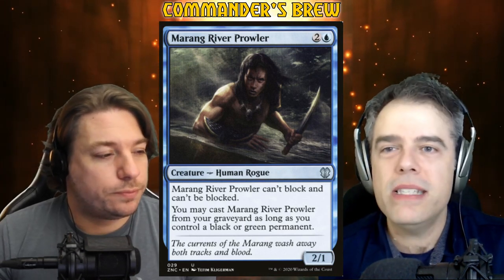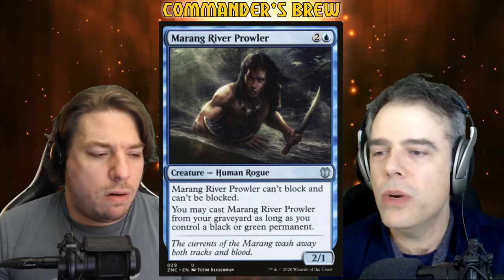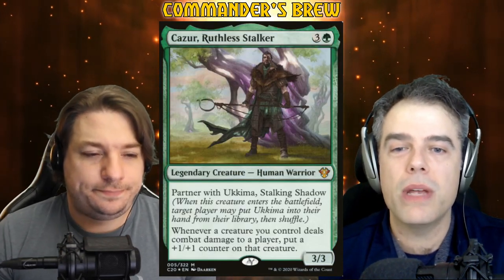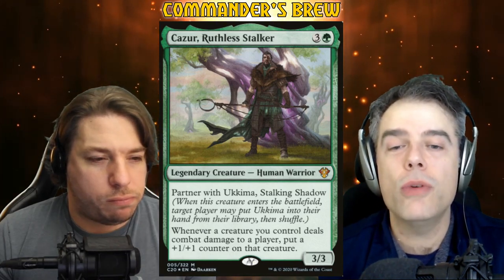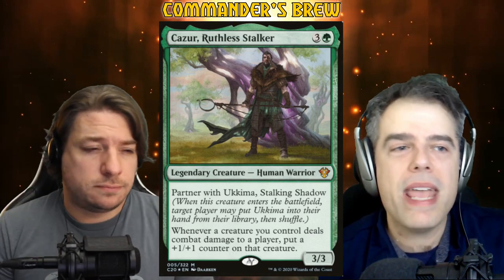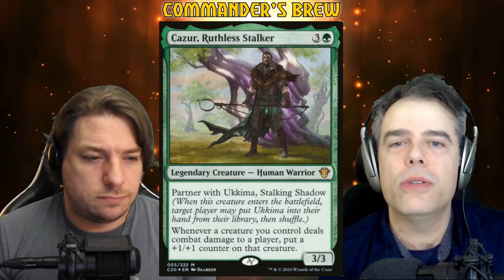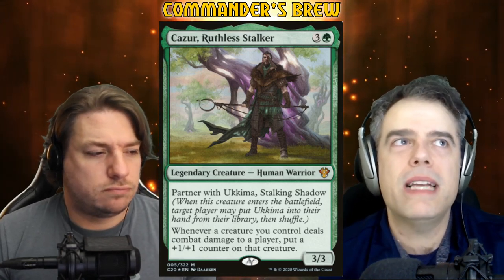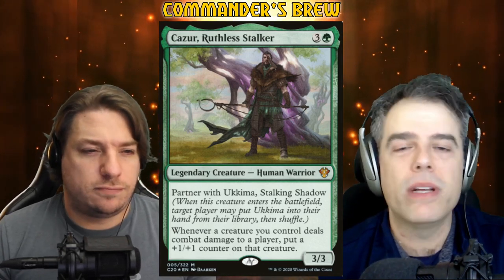So imagine we either suit up Ginger Brute and get through almost unblockable, or we suit up Tanazir and then Ginger Brute becomes a 10/10 as we're attacking along with everything else. Since we're chipping away with little creatures, there's a period of the game where we're building up. Of course, we're going to run stuff like Kaza Ruthless Stalker — three and a green, Legendary Human Warrior, 3/3, partners with Ukima but Ukima's not in this deck. Whenever a creature you control deals combat damage to a player, put a +1/+1 counter on that creature.